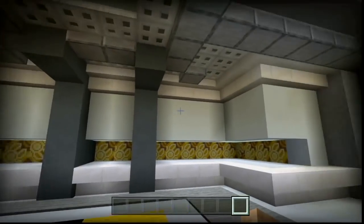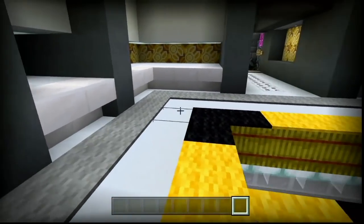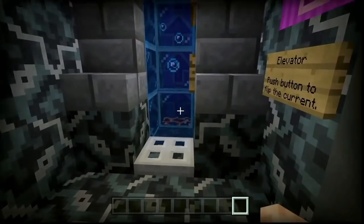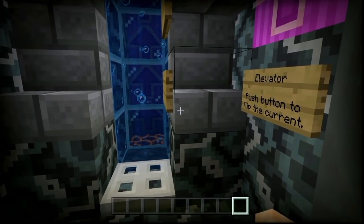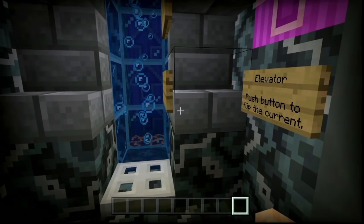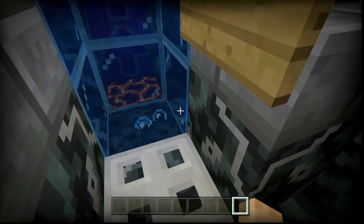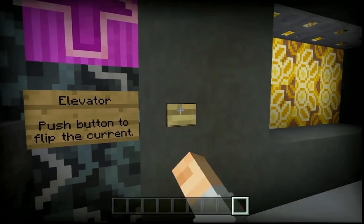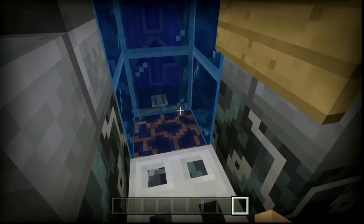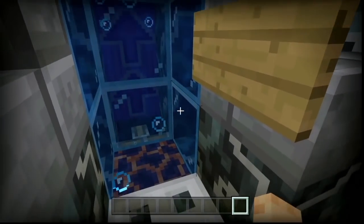As you come up the ladder, this is just a little entrance point - you can go either way. Over here is a water elevator, which is really cool. A water elevator is a lot easier to build. The soul sand is pushing you up, and if you switch this button the magma block will pop out and pull you down for people coming from the top.